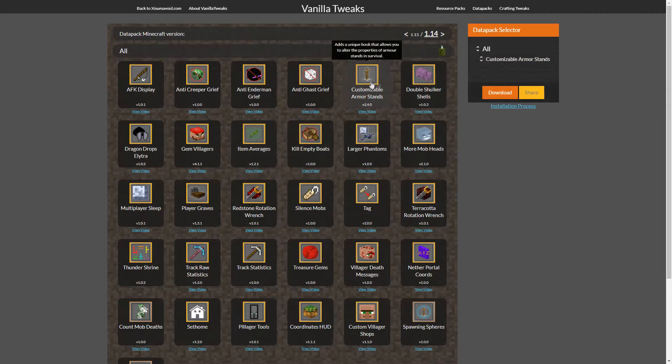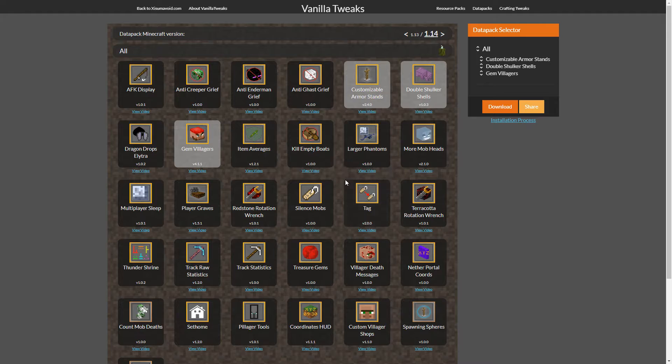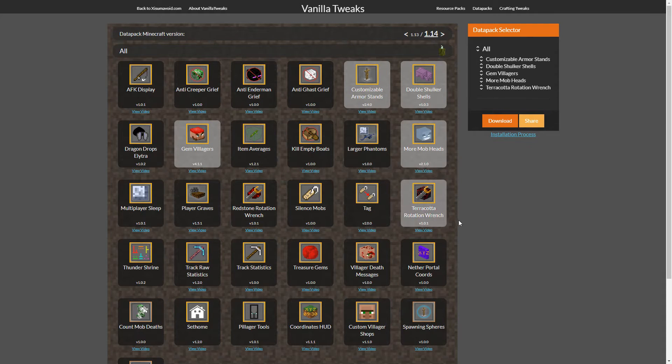There are a few that I want. The first one is the customizable armor stands — this is so awesome and we're going to play around with it in just a little bit. It's going to be amazing. Then double shulker shells, which is just to make life easier. Gem villagers — we'll get to that in a second. More mob heads, which is actually really cool for the customizable armor stands. Then terracotta rotation wrench, which is good to make pretty builds.